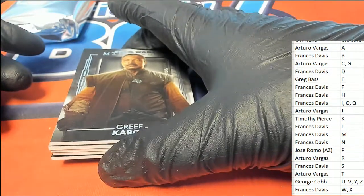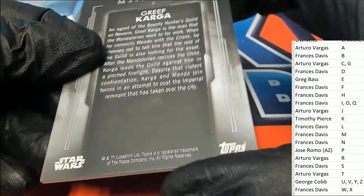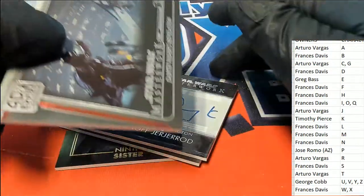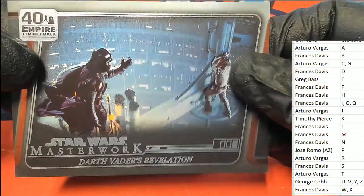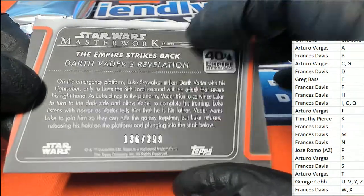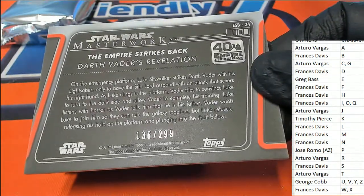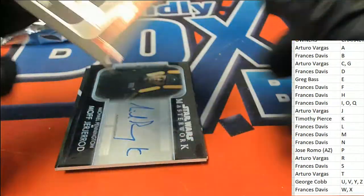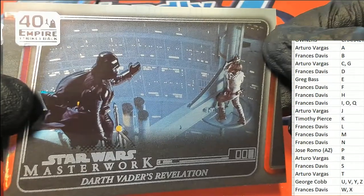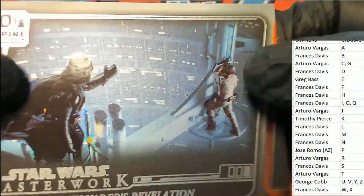Letter G has been a good one to have, Arturo — nice going, you've got another one right here. Then we have a Darth Vader for D. One that looks really cool — it actually has two characters featured, but both D and L are owned by Francis.